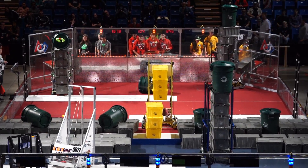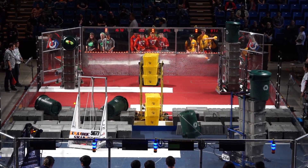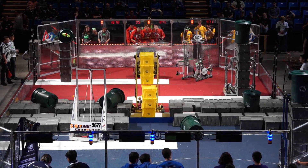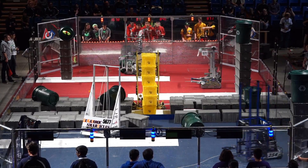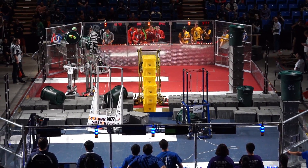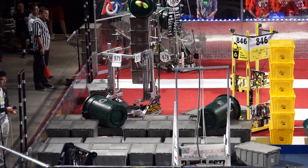They've got 6 totes — 2 with 6, and 36 points — and then they're going to see if their human player can drop a pool ball on top. They only need 4 capped totes in the center to get that 40-point bonus. But just for fun, the Punky Monkeys are topping it off for a 6-tote throw stack. It's still looking worth 40 points, folks, but that's pretty impressive.